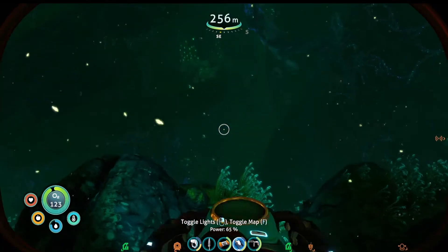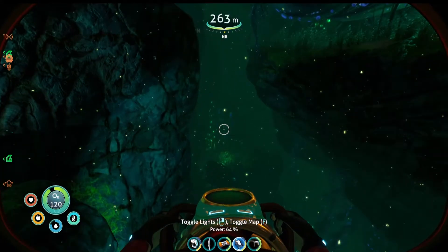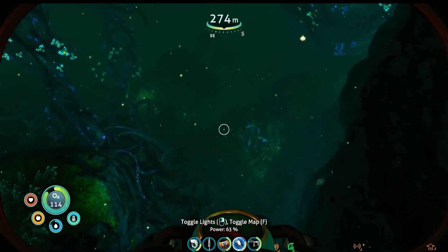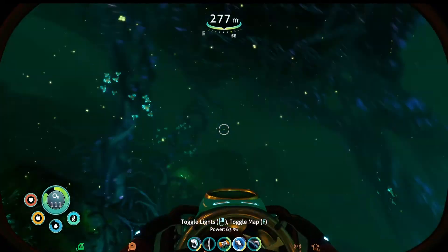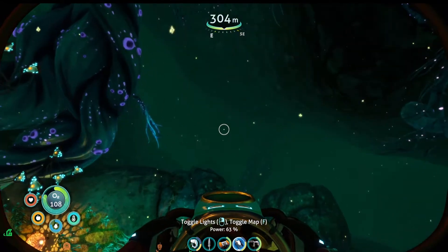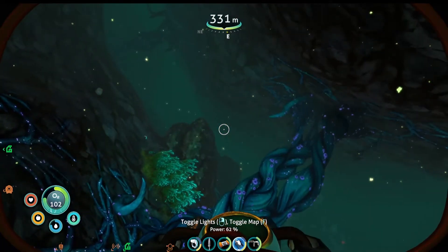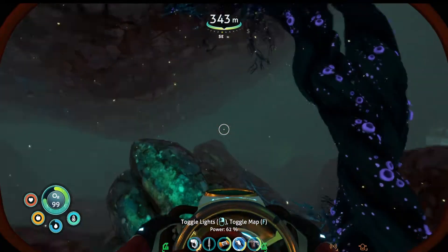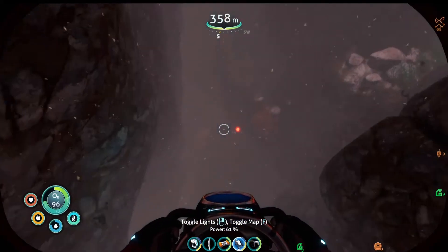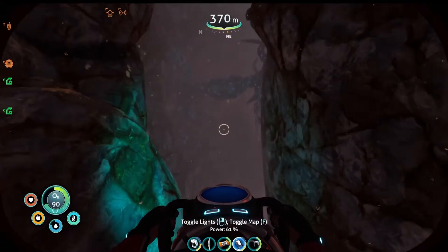I don't think I've been down here before. Do you see anything? Is that something? No, it's just lights. Those are probably dangerous. We're so going to die down here. I don't know what's down here. It seems bright. Okay, are we going to die? I don't know what's down here.